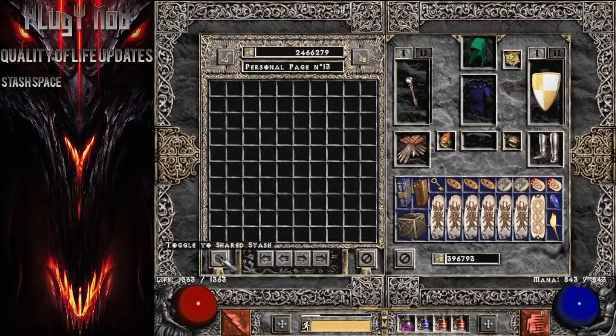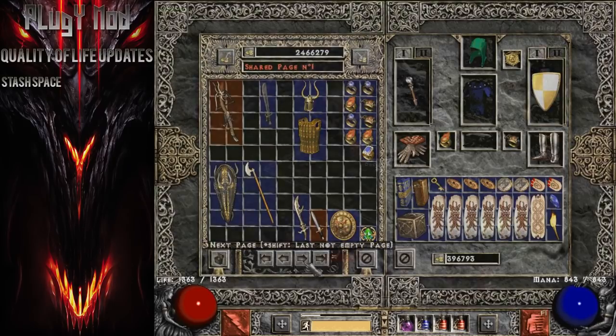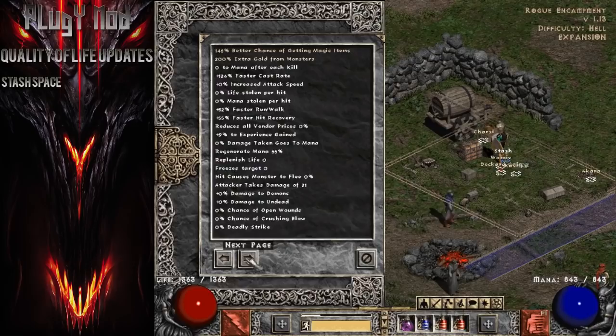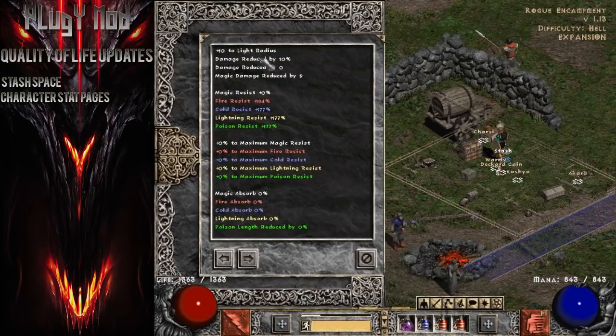The shared stash also allows you to transfer items between different characters with ease. Another really cool feature is the extra character information pages. These pages automatically keep track of important information you need for your character — things like faster cast rate, faster hit recovery, damage reduction, resistances, and more — always kept up to date. This is an amazing feature for somebody like me who has a dislike for math.